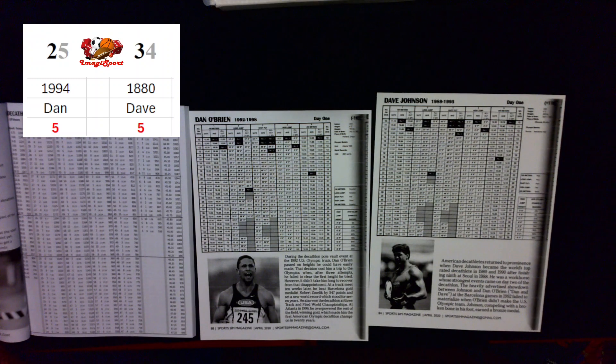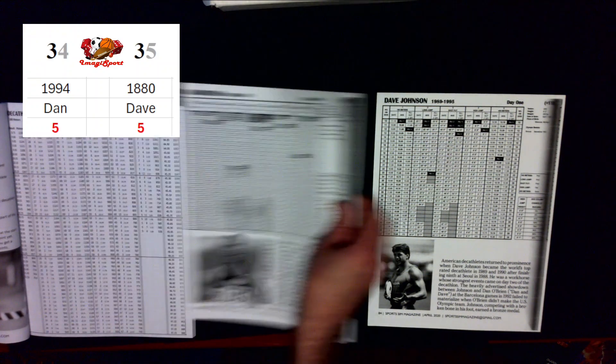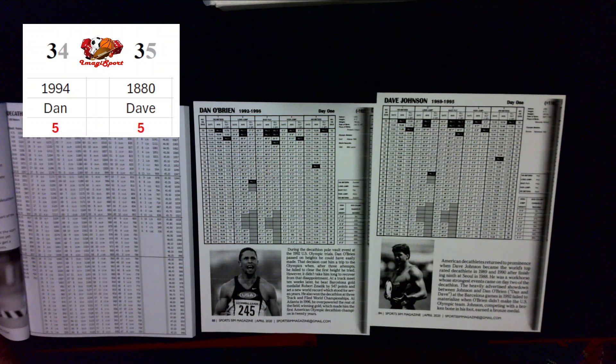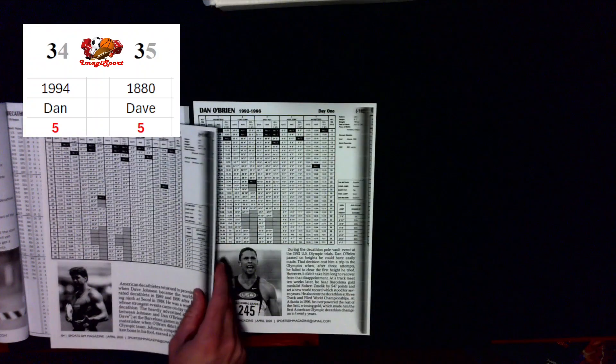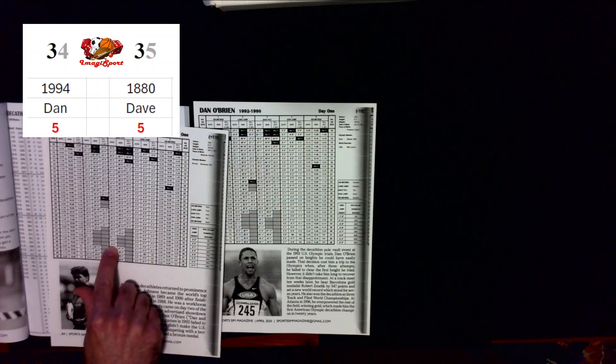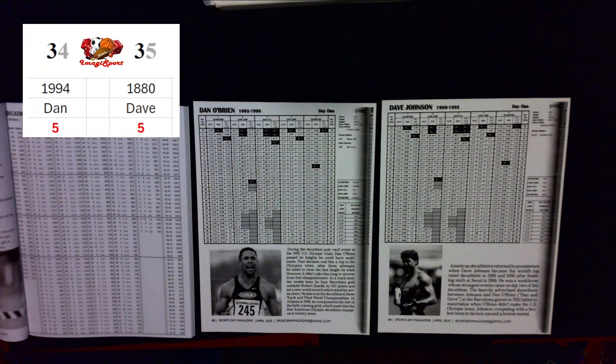On the second attempt, Dave is going to play it safe to make sure he gets a distance, while Dan goes average again. Dan rolls a 34 on average — he scratches again, no distance for attempt number two. For Dave, he rolled a 35 on the safe column, and his second attempt is 44 feet and 9 inches.